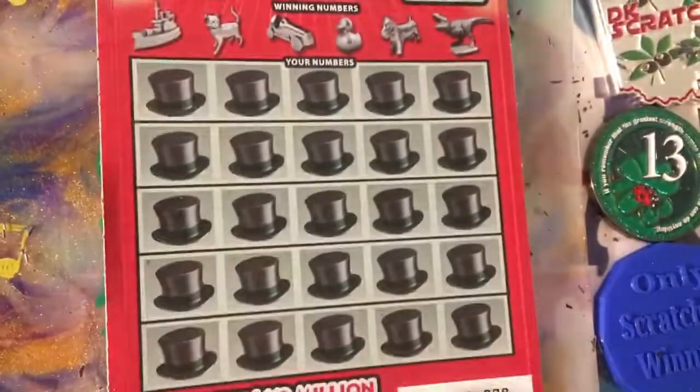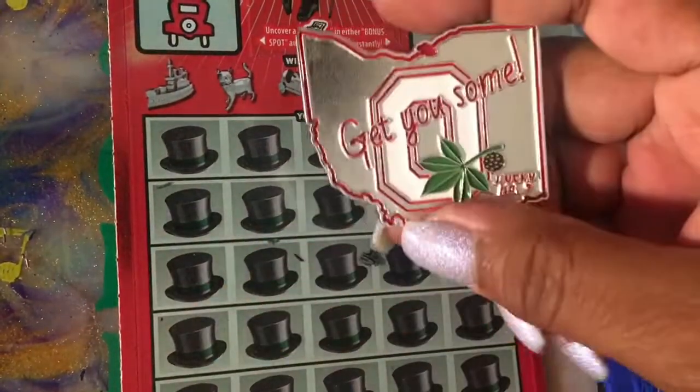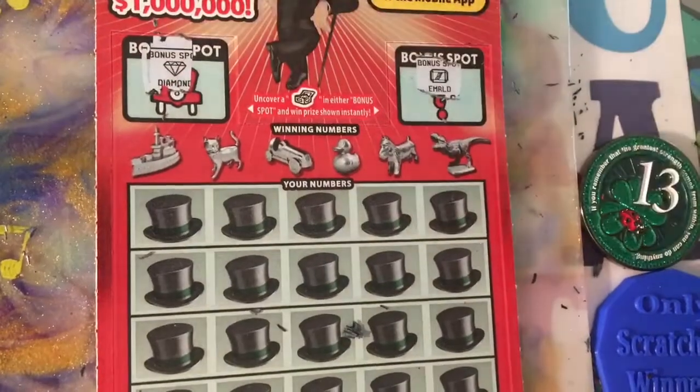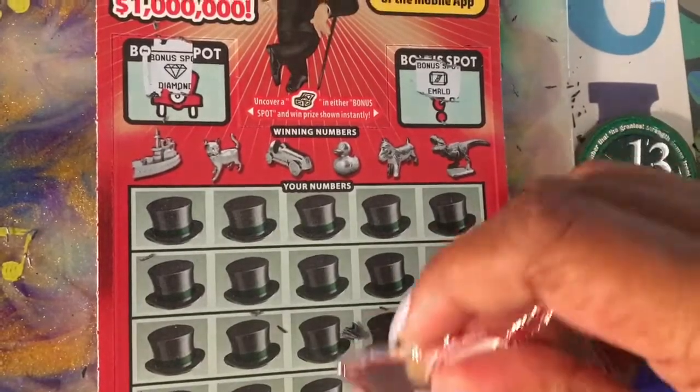Ticket number 28 is next, also out of Ohio. We'll go ahead and use DK - help me find something. Bonus spot first: emerald and a diamond, we didn't get it. Okay, symbol search.